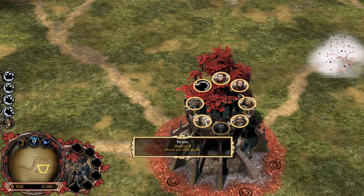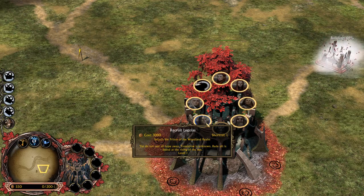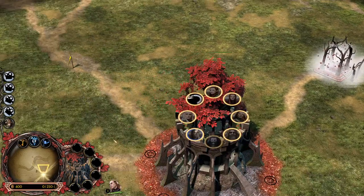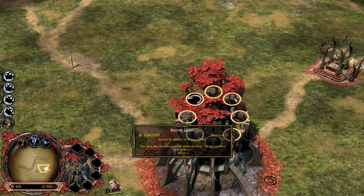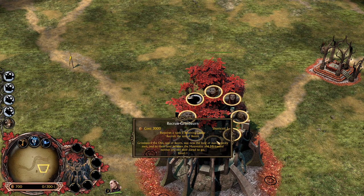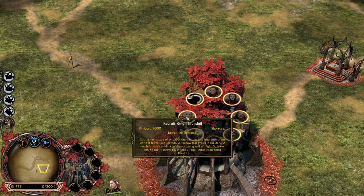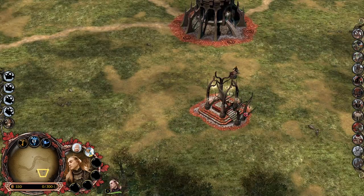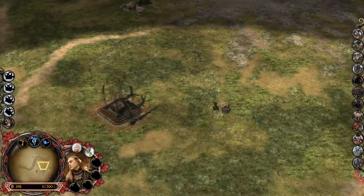Alright, so we're gonna start with a hero as well. We're gonna pick up Legolas - just why not. He costs 3,000 here, just like in Battle for Middle Earth 2 and Rise of the Witch King. Pretty strong hero overall. We are also able to recruit Tauriel, Galion, Feren, Radagast the Brown, Grimborn, Legolas, and also the King Thranduil. Alright, so we're gonna build some more farms. We're gonna have to increase our command points and resource income, obviously.